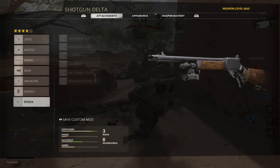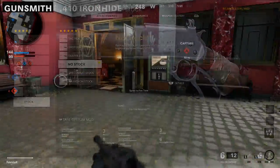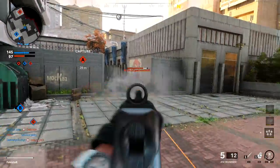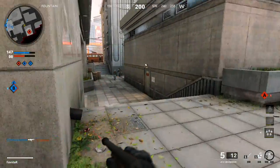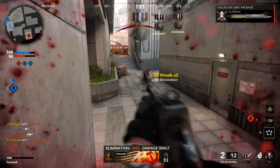For our final attachment, we'll be choosing the No-Stock, which provides the largest possible improvement to our sprint-to-fire time with a slight reduction in hip-fire performance. The 40% sprint-to-fire improvement offered by the No-Stock means we can confidently sprint when needed without the worry of being taken by surprise, allowing us to flank the enemy, secure easy kills, and compete head-on with SMGs.